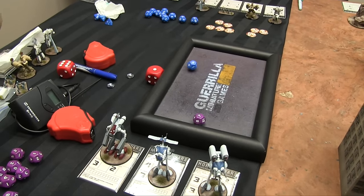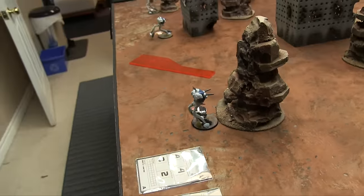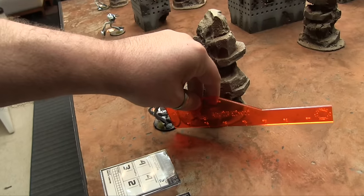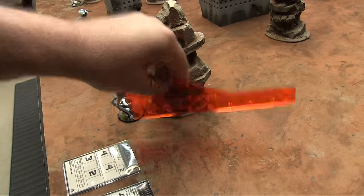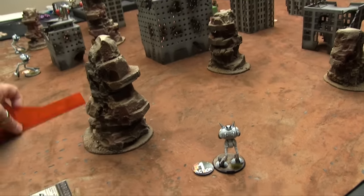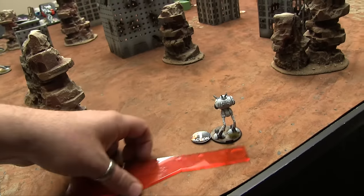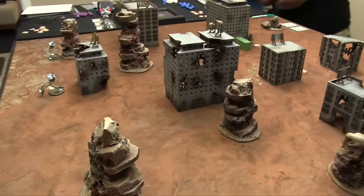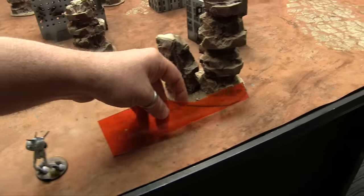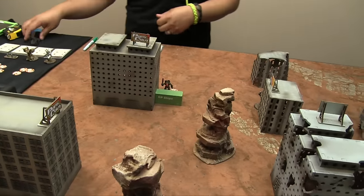We roll high for initiative — 7 to 2, I go first. I activate my first Battle Pod and make two rapid moves of 12 inches each (three times movement), coming around cover into a flanking position. I can't shoot this turn with rapid moves, but I'm trying to avoid getting hit crossing the open ground. Jan has the option to reaction fire but the range would be so high it's unlikely to connect, so he passes.